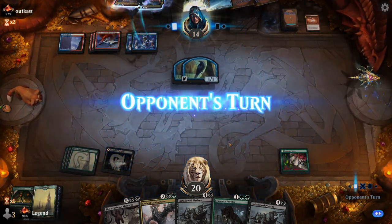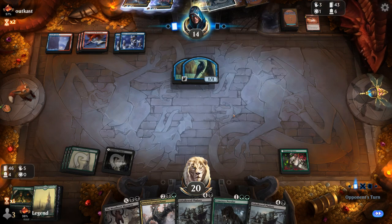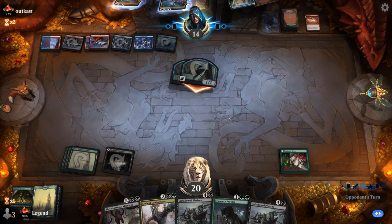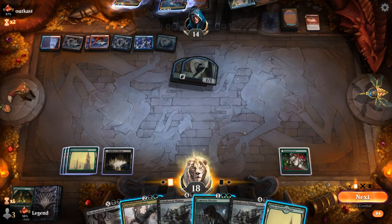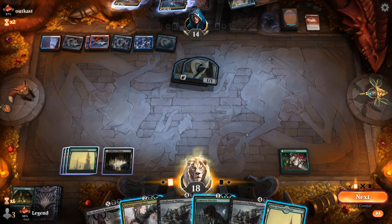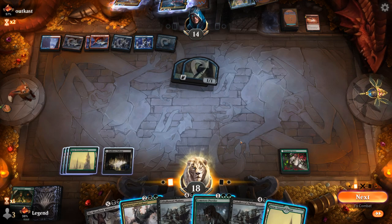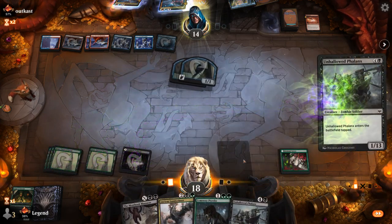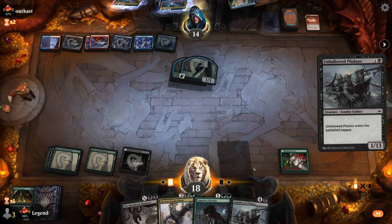Opponent casts Epiphany to take an extra turn, with double Iteration waiting in the graveyard. Gotta hope they don't find more copies of Epiphany, although they did just foretell so that might be double Epiphany incoming. With the Hall of the Storm Giants in play, which is going to be tough to beat. I'm missing the double black so I can't even massacre away the two birds. Probably just Phalanx and transform Grove. Playing Lumbernaut or Prowler doesn't let me transform Grove right now, and I'm probably going to need this as a chumper for Hall.